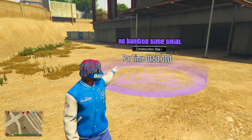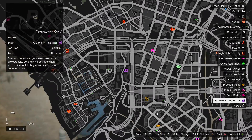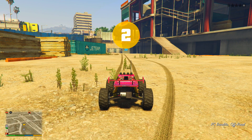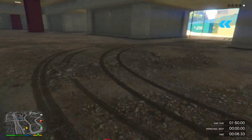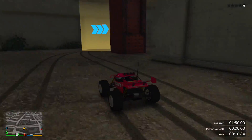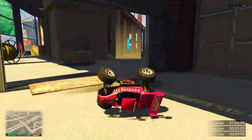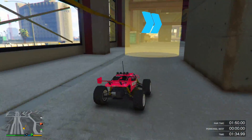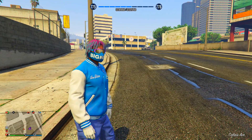The last money method is the RC Bandito Time Trial this week. Make your way to the location almost in the middle of the city map, click right on the D-pad to start it — you'll need an RC Bandito. This one is pretty simple but watch out for the walls; there are a lot of them. Don't go too fast or you'll hit a wall and flip your RC Bandito. Take your time — I crashed three times and still beat it, earning $101,000 in 1 minute 39 seconds.